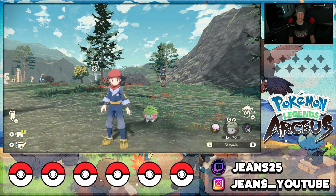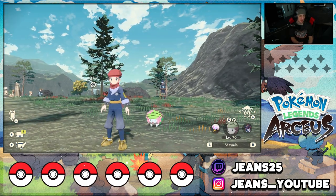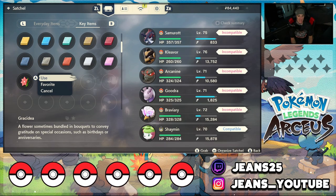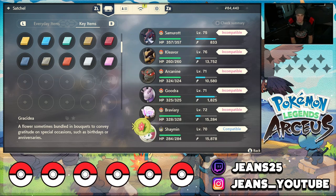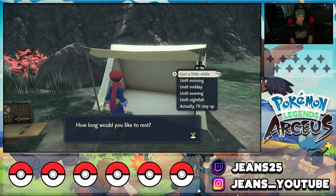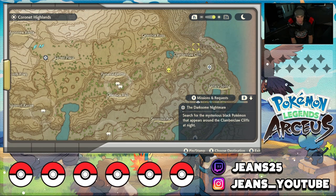Now that we're in the Coronet Highlands, it's time to catch Darkrai. One thing I forgot to mention: go to your Key Items and you'll find the Gracidea. Give it to Shaymin and he'll change into his Sky Forme — really cool if you want that form. One prerequisite for the Darkrai quest: you need to make it nighttime. Darkrai only spawns at night, so go to bed in-game first. Then head to the Clamber Claw Cliffs — I'll pin it on the map right here near the Eclipse area.